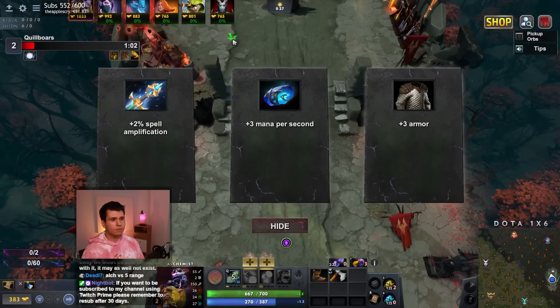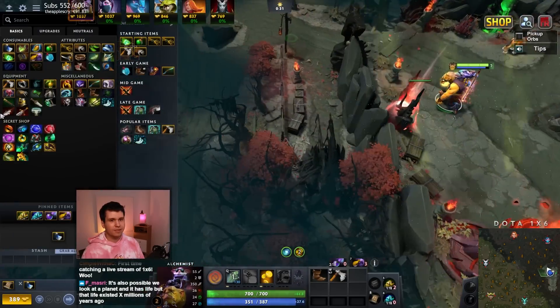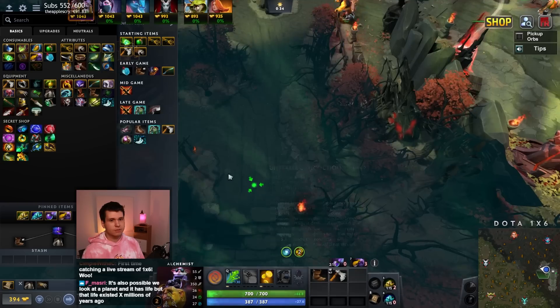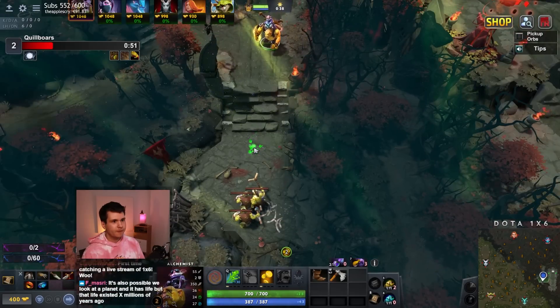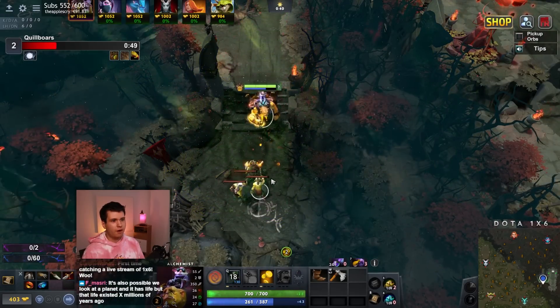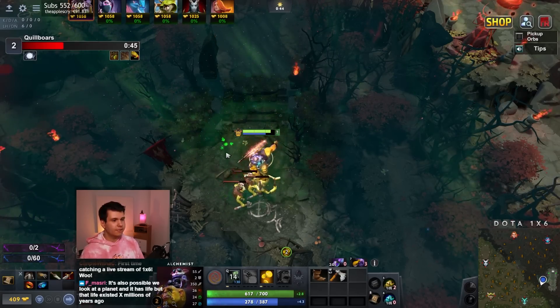Pick this up. I guess we don't need mana. That's perfect, very good. We'll grab ourselves some Phase Boots, and then I think I'm just going to go for Battle Fury so we can kind of maximize our farm. We're playing Alchemist after all, right? It is Alchemist City — alchemy, my friends, that's what we're here for.